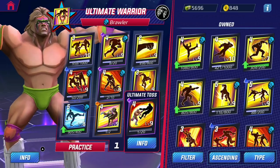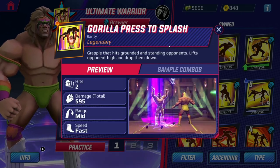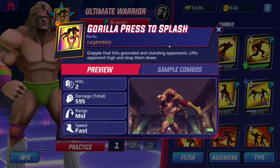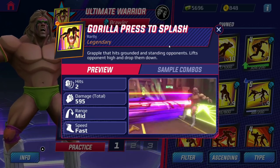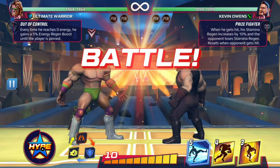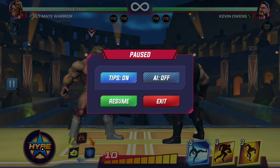And finally his hype move, the gorilla press to splash — a grapple that hits grounded and standing opponents. My excitement level has gone up. Let's test him out in practice mode. Let's turn the AI off — oh, it's already off, nice.